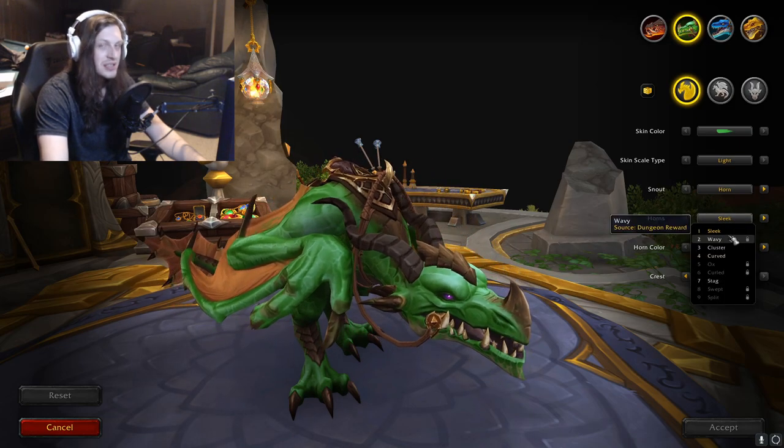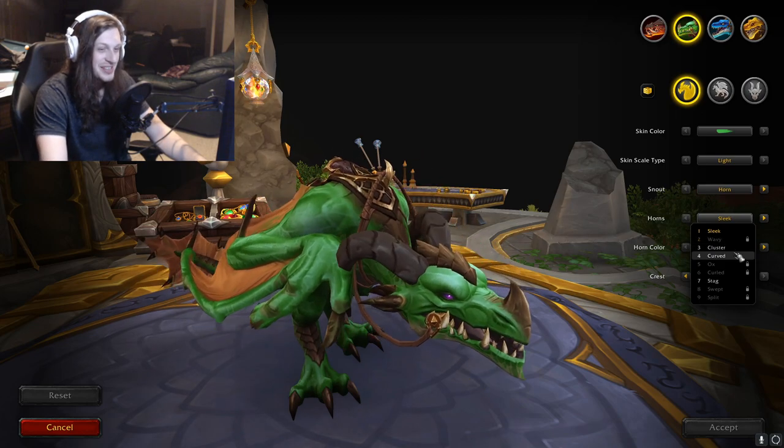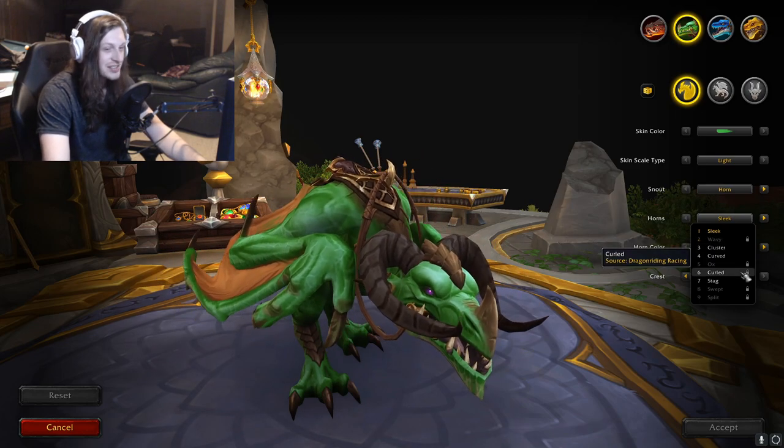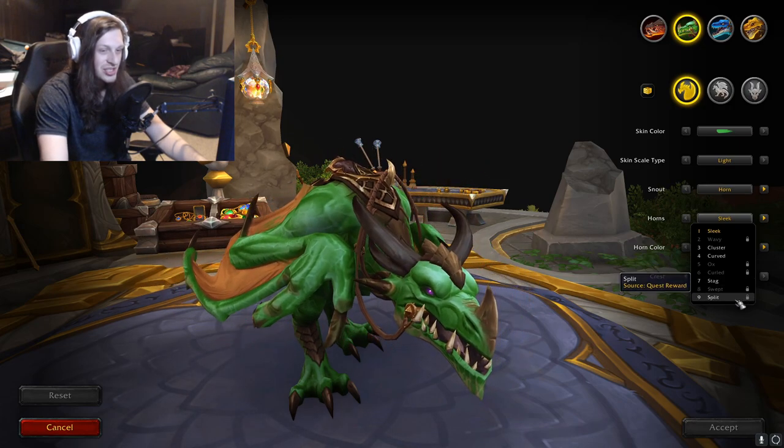Less horns for this one — it's just a little less horny dragon. Sleek, Wavy, Cluster, Curved, Ox, Curled, Stag if you want a reindeer looking one. Swept and Slit.